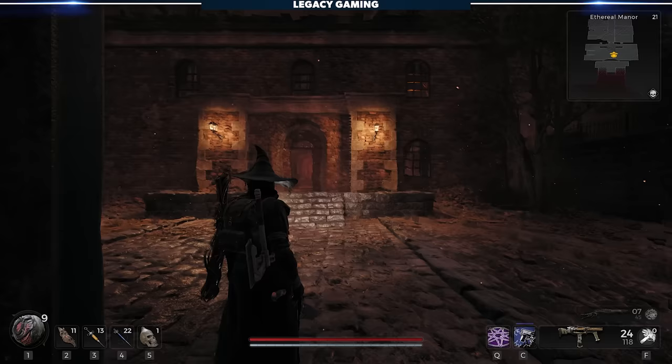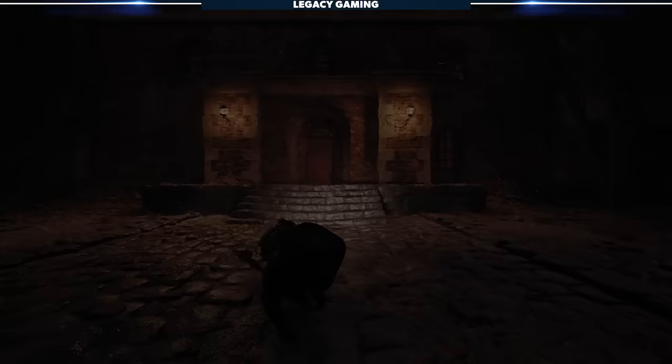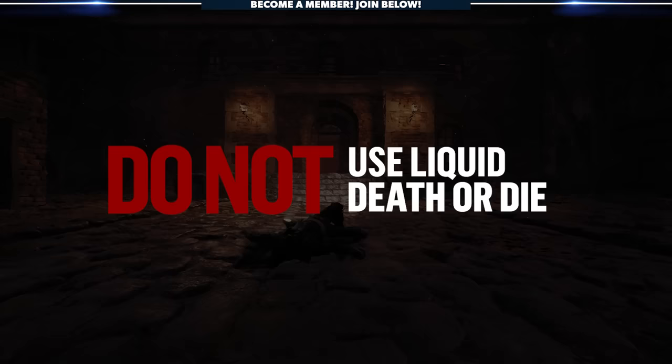Next, you'll want to use the Liquid Death consumable. This will technically kill you, but instead of respawning back at the World Stone, you'll be in an entirely new area. Be sure to grab the Crimson Dreamstone ring on the throne if you haven't done so already. When you're ready to leave, use the checkpoint to port back to Ward 13. Do not, I repeat, do not use Liquid Death again, because from this point onwards, if you die at all, the quest resets.